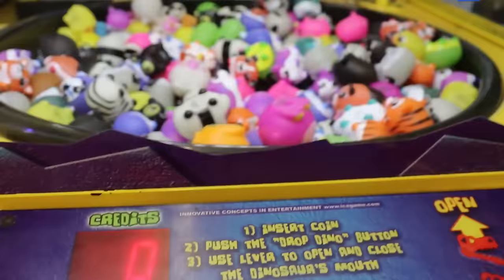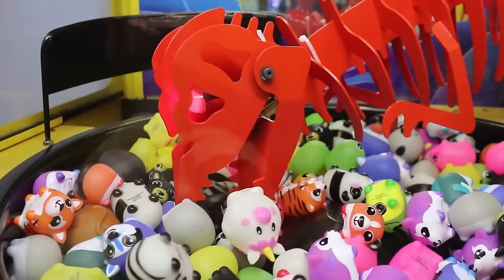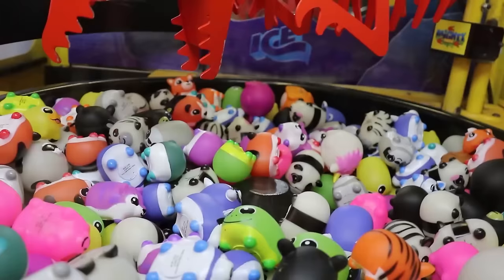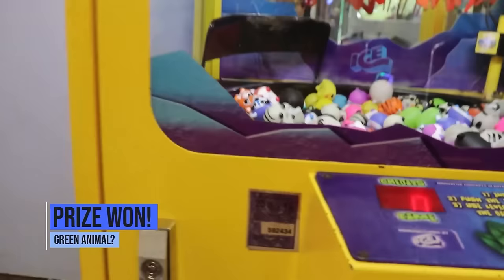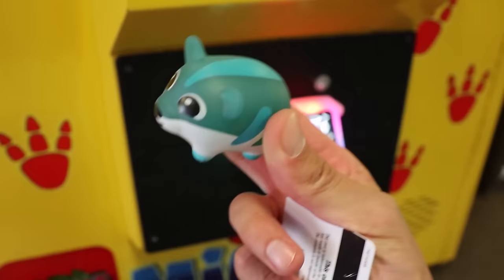Check this out — we haven't played this in forever. This is the dino one. You actually control it with this, which is cool — you just chomp on these little dudes right here. See if we can get one or two. Going for a nice pile — there we go, we got one! Will it stay? It almost fell back in but we got it! We got a little animal. Let me know in the comments what you think this thing is.